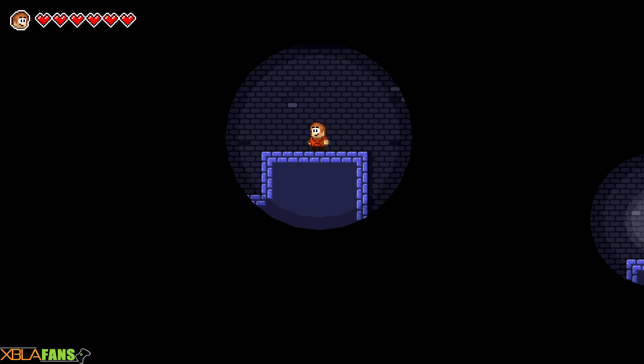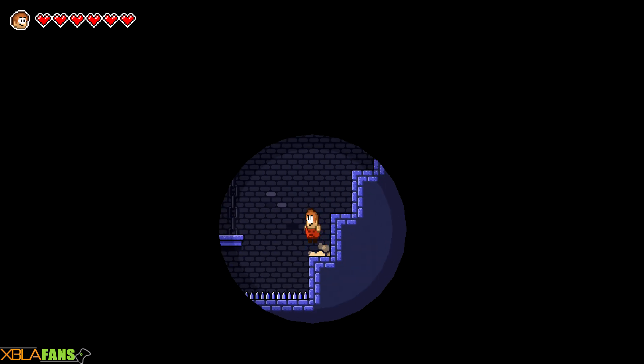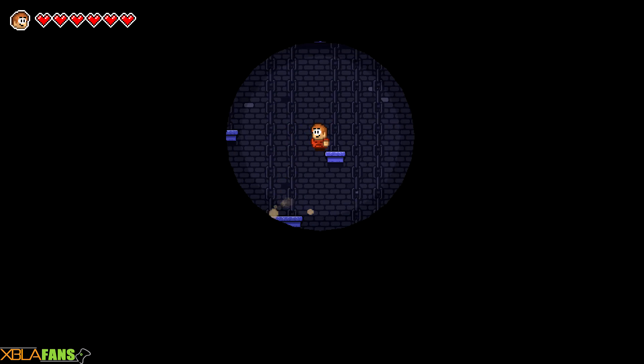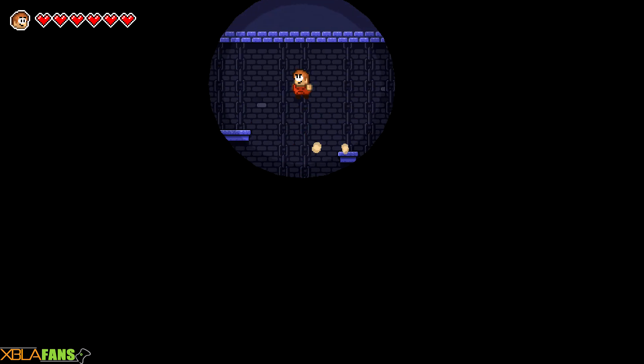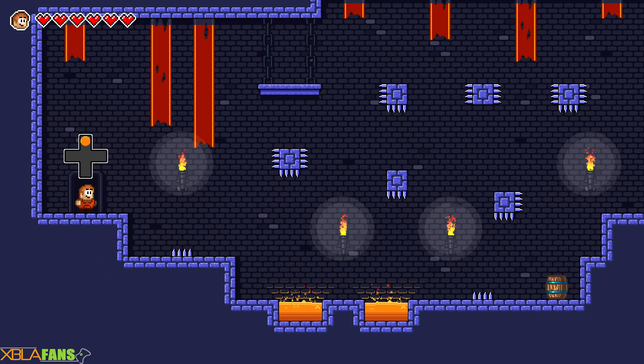I can't tell if his shirt is a frowny face or just the design. It kind of looks like a frowny face, but then again it might just be a little design on the tummy — maybe he has abs, who knows. But yeah, the platforming feels fine except for some areas that just seem poorly designed, where you just cannot get through without taking damage.